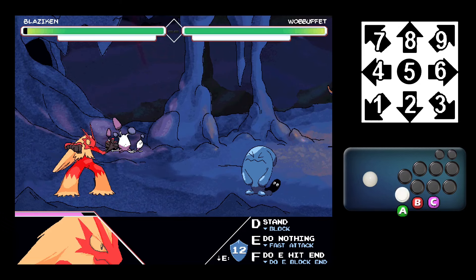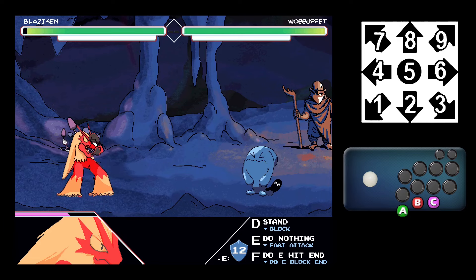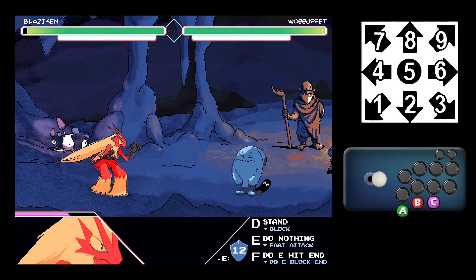A button is for normals, B button is for specials, and C button is for various things — not for parry, for example.